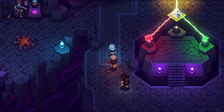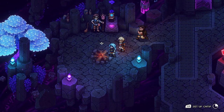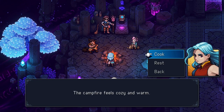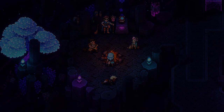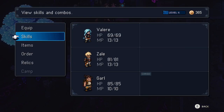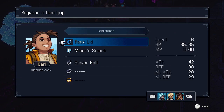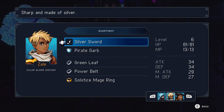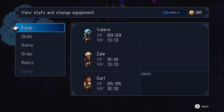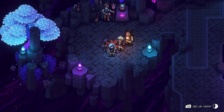We did it! Really quick - what is Garl's magic defense? Magic defense is 29, 53, 27. Wow, Zale. What the heck? All right, in that case I think I'm putting Valir on magic. Yeah, we're good.